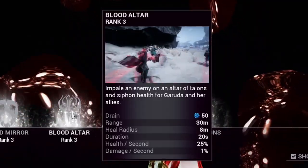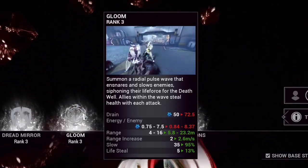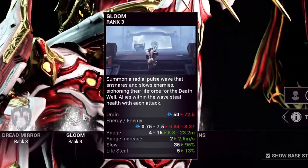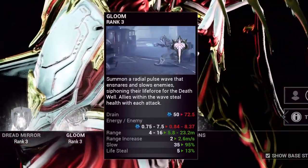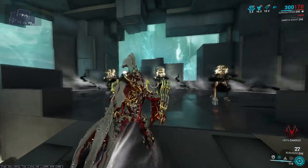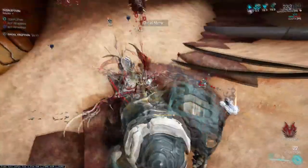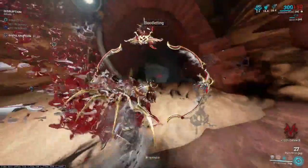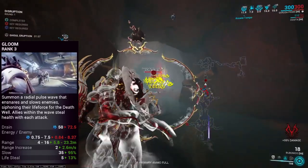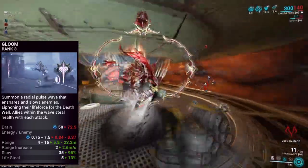Garuda's second ability is usually Blood Alter, but we're actually going to Helminth and Subsume here and bring in Sephagoth's Gloom ability. Not only do they both relatively do the same thing and help you get health back, but Gloom will follow you around like a radial aura, whereas Blood Alter is more stationary and requires setup. Now that we have Gloom, we want to benefit as much from it as possible. Gloom can slow down enemies within its radius around your Warframe, and whenever you damage an enemy within your radius, you will also receive a portion of healing as well. Because of this, we want to focus strength on our build and slow down enemies with range as much as possible.